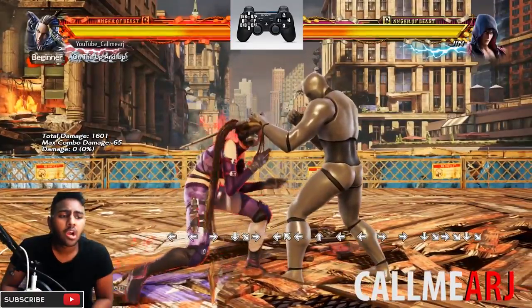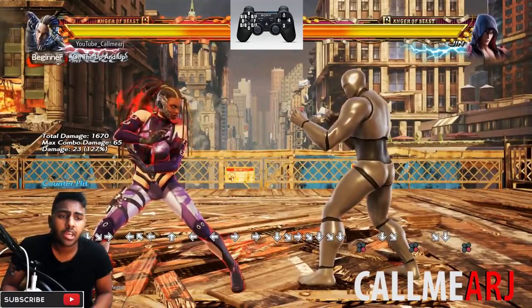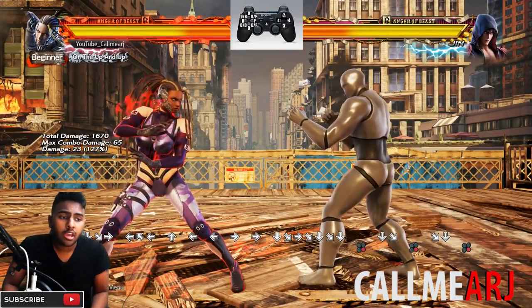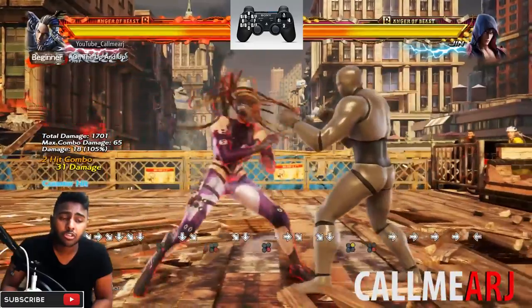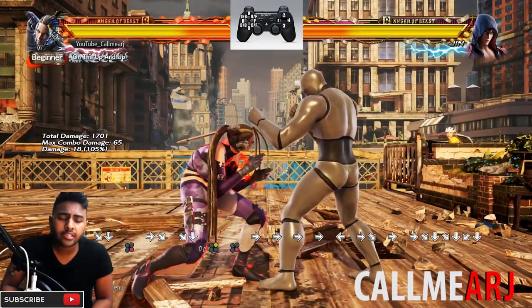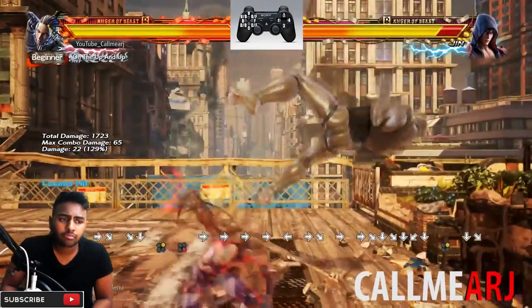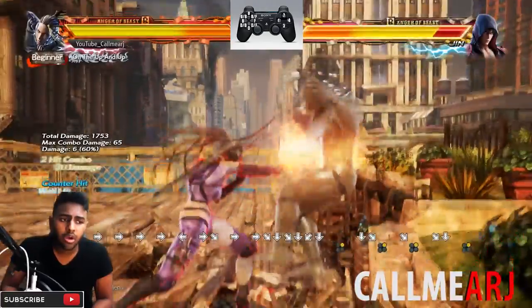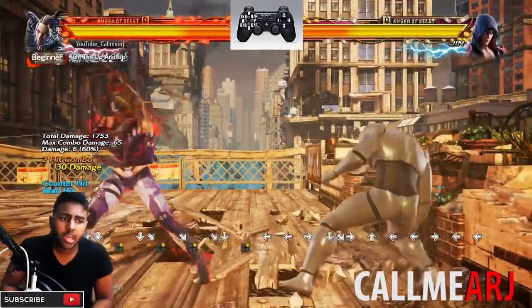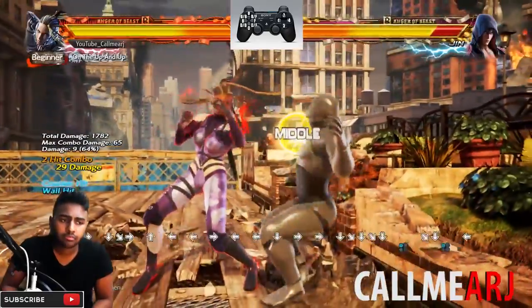She also has while rising punishes. While rising 4 is the generic rising 4 at 11 frames - so her fastest punish from while rising. She also has for 13 frames while rising 2, safe, and for 14 frames while rising 1,2 - both good launches.